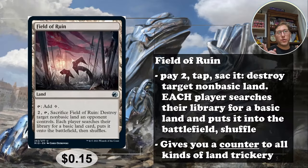First up is Field of Ruin. This is by far the most well-known one, and I want to acknowledge that. I intentionally put the most well-known card in the number five spot, so don't get angry about Field of Ruin being on the list. You can tap it to add one colorless, or pay to untap it and sacrifice it to destroy target non-basic land an opponent controls.